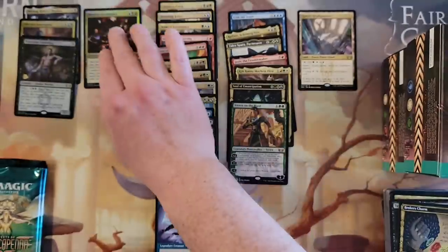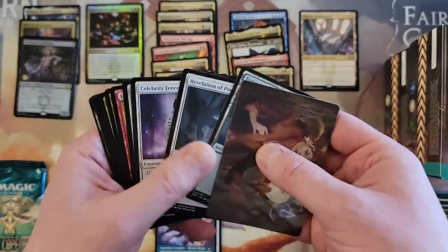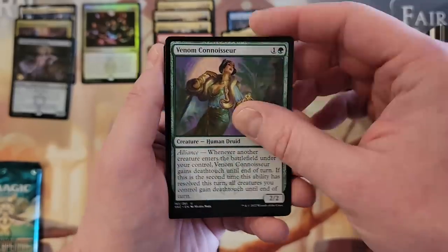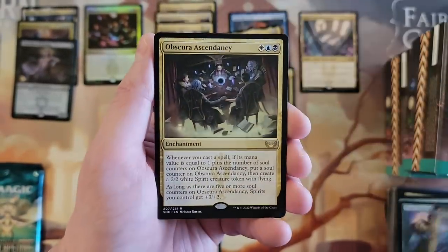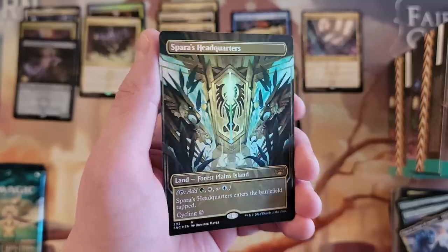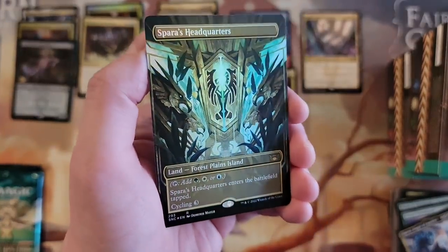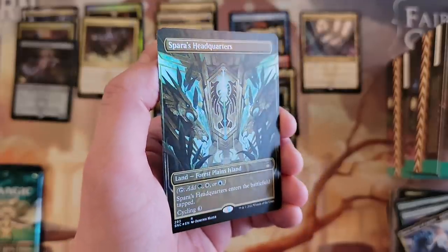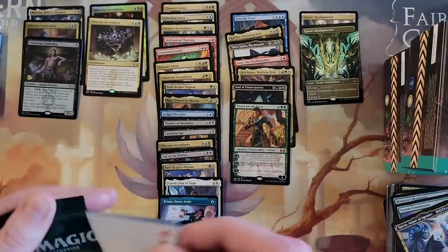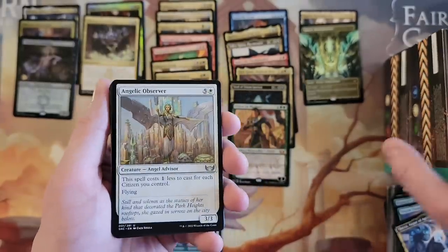Maestros Ascendancy. And we've got another Obscura Ascendancy. Oh my god — these setbacks are ridiculous. That is my perfect pull right there in a nutshell: a Japanese printed foil borderless Spara's Headquarters. Oh — I couldn't have asked for a card I would much rather have. Holy crap. That's two so far. I don't always keep foils because I don't necessarily love plain foils, but that one stays with me.